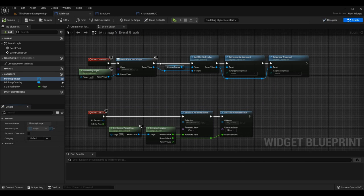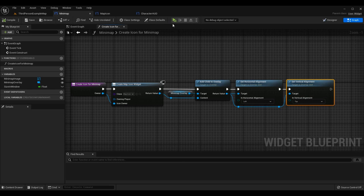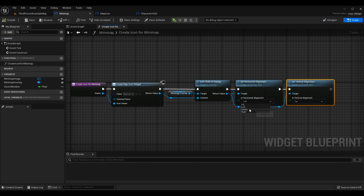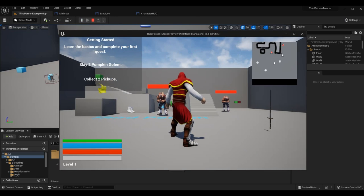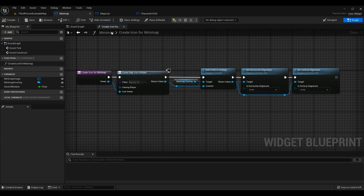In the previous episode we were generating icons but they weren't in the right spot — just going to an auto-generated position. We want to change that so they appear in the center. In our 'create icon for mini-map' function, we had set horizontal and vertical alignment to left and top, but that offsets the data incorrectly. Make sure to set both to center, so placement is based around the center of the HUD element.